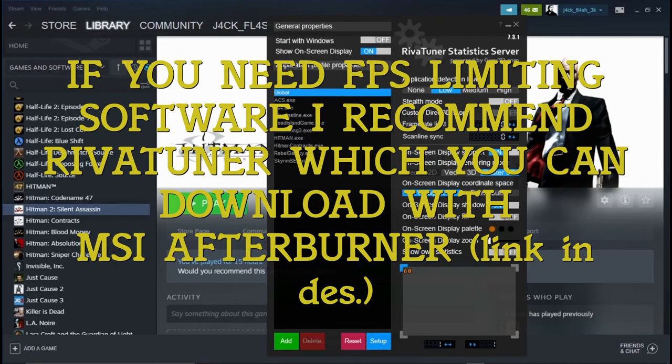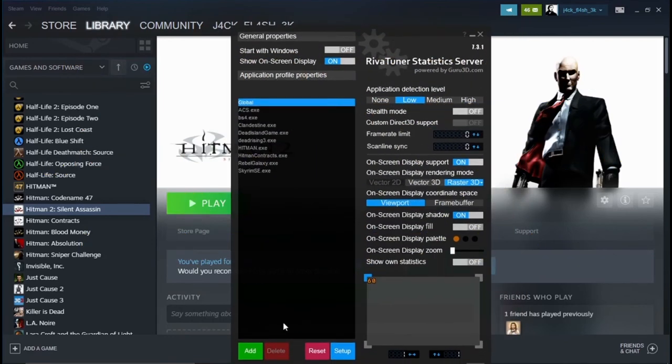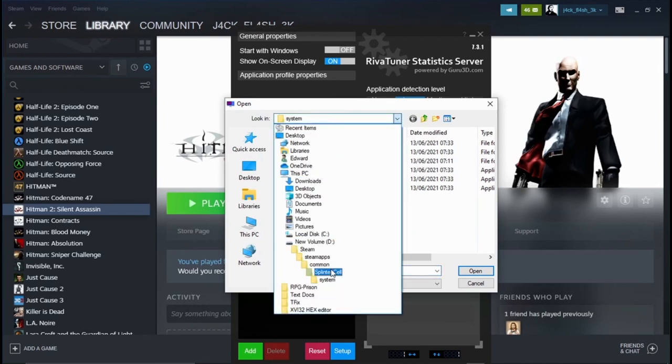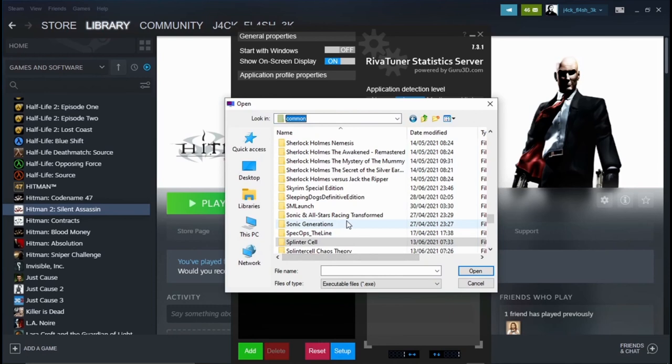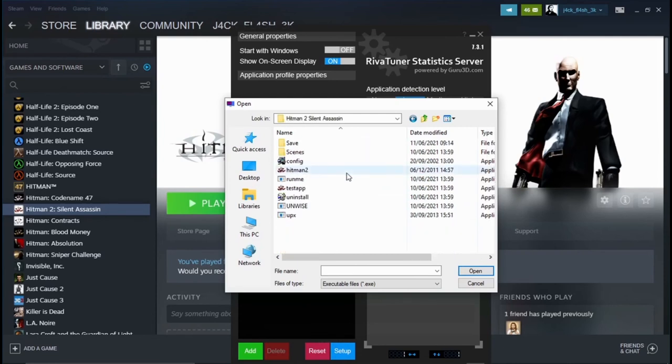Before you go I need to show you how you can actually limit your frames. I use RivaTuner and I'll show you how to add it. You'll find where the actual game is in your folder — it's normally in Common, Steam. Go up to the Hitman Silent Assassin folder, as I'm doing here. The application should be named Hitman, or whatever the game is you're trying to limit.